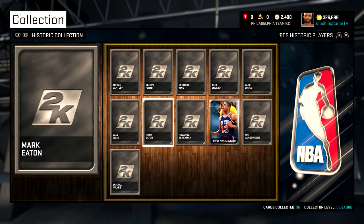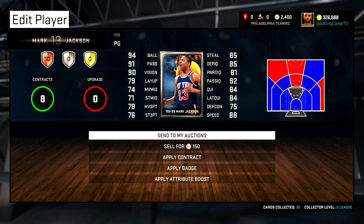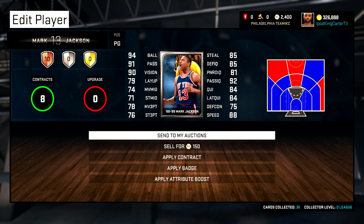The one player that I did get was Mark Jackson. Now we all know he wasn't the best coach, but moving along — we have a good steal rating, good speed rating, impeccable pass rating, and pretty good shooting. This is the card that I redeemed after putting in the locker code on my iPhone.